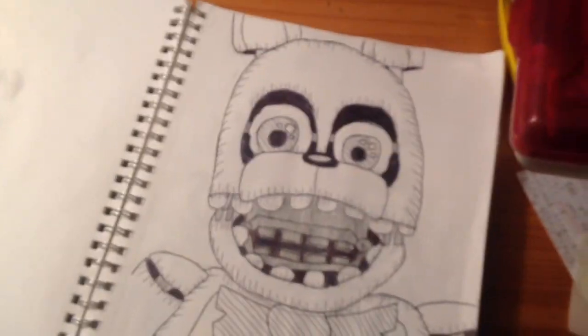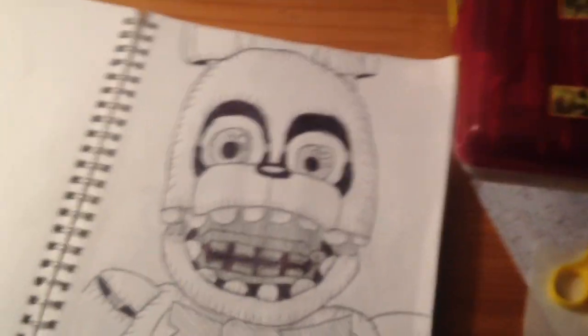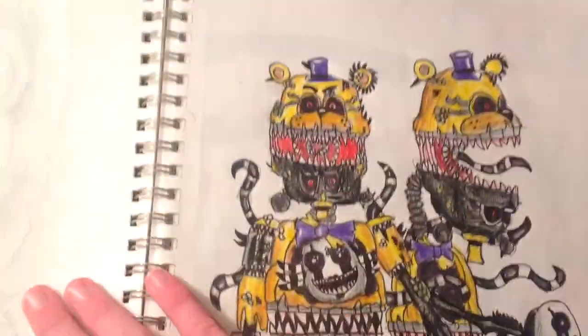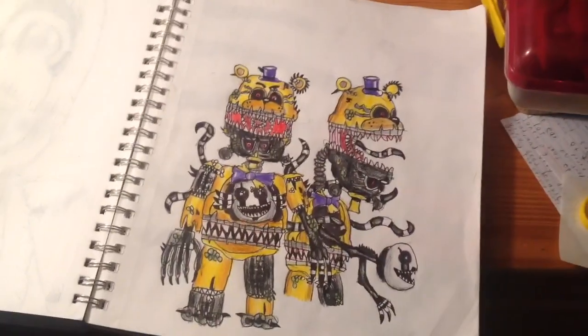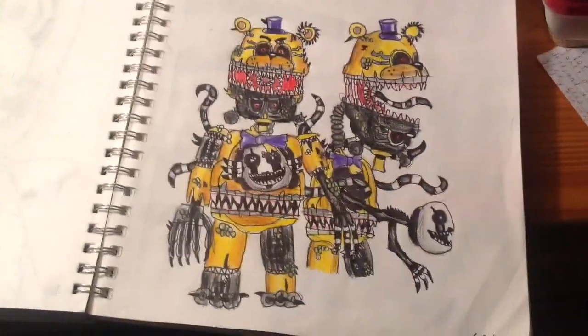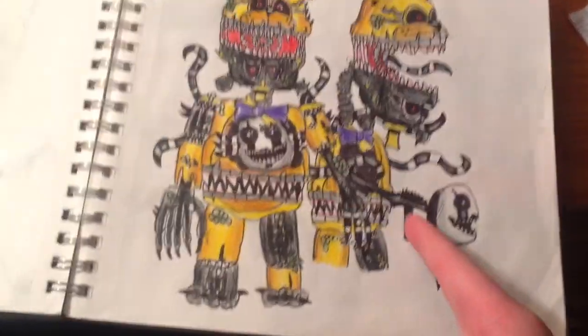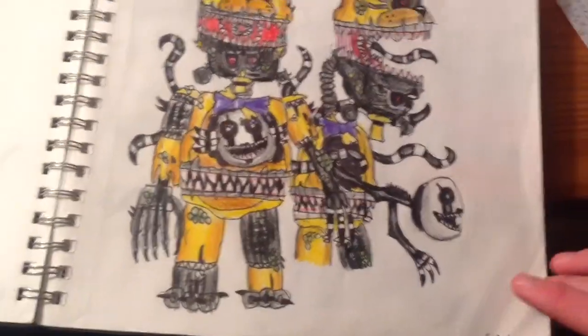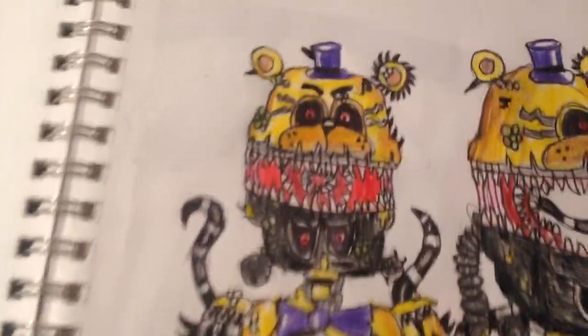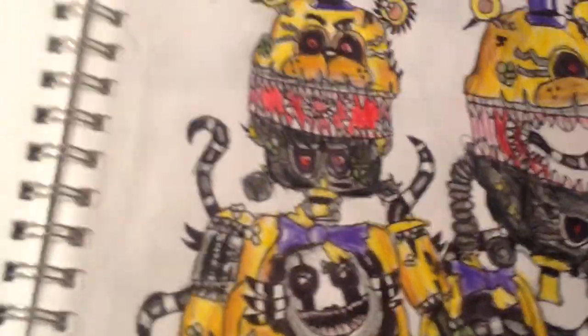Next off, we have Unwithered Bonnie, which is in the same style as my Freddy drawing I did all those years ago. Definitely years ago. Next off, we have Twisted Fredbear. You think I might have gone a bit too far on this? Well, have you seen the Twisted designs? All of them went too far. We have a Twisted Nightmarion jumping out of its chest because of its spookiness. It's a mixture of all three of those.